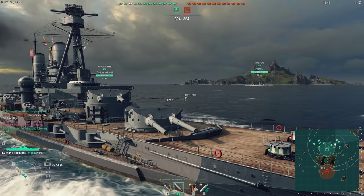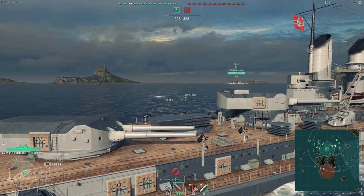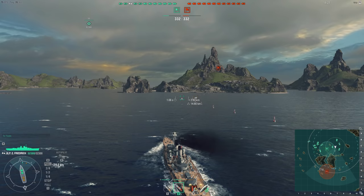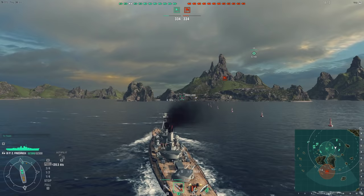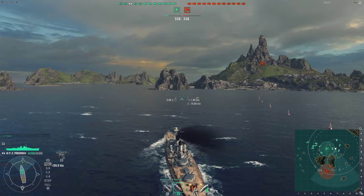At the end of the first impressions video I said Prinz Eitel Friedrich has really awesome guns, really good secondaries — not the normal really powerful German secondaries, but these secondaries are still very good — and she's very fast and maneuverable. She has good AA, but her armor is a bit squishy and she does only have 8 guns. So I'm going to expand a bit more on the downsides of the ship in this video, because I didn't really touch on them too much in the first impressions video and now that I've played her a bit more, some of the downsides have become more apparent.